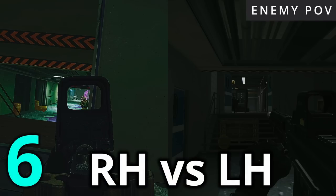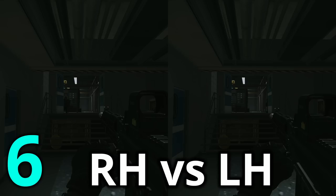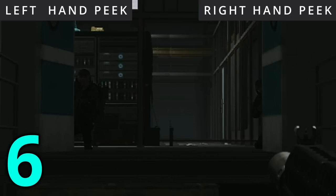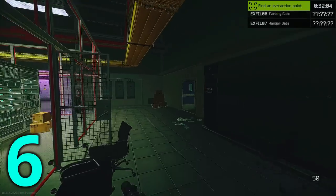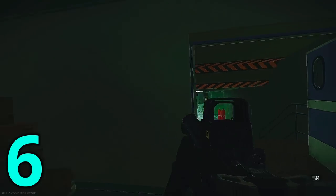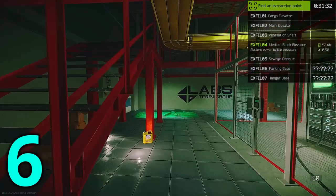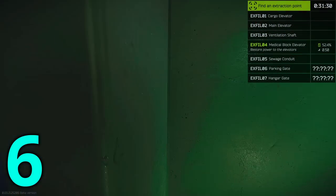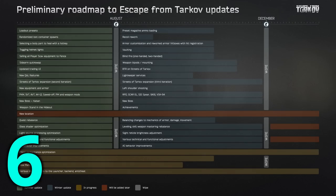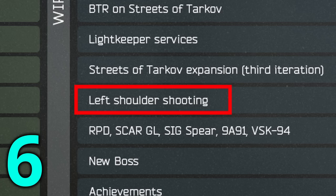Prioritise right-hand peeking over left-hand peeking because you expose less of your body on a right-hand than on a left-hand for the same amount of vision, as shown here. If you cannot avoid a left-hand, look for cover you can run to from which you can then right-hand, or reroute the path you would like to take altogether so that you aren't forced into a left-hand. Weapon-to-hand switching is on the roadmap, so depending on how it is implemented, this section may become obsolete.